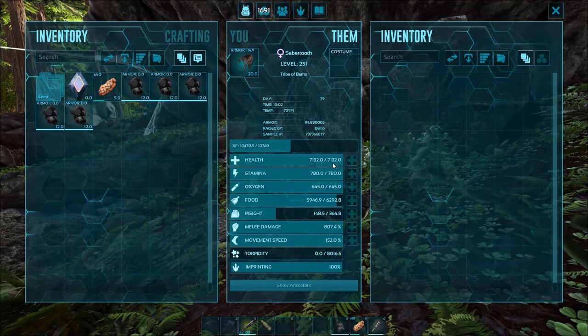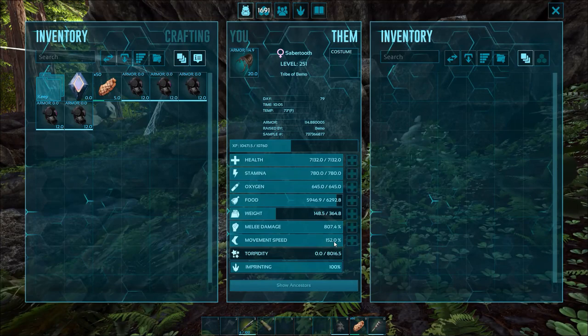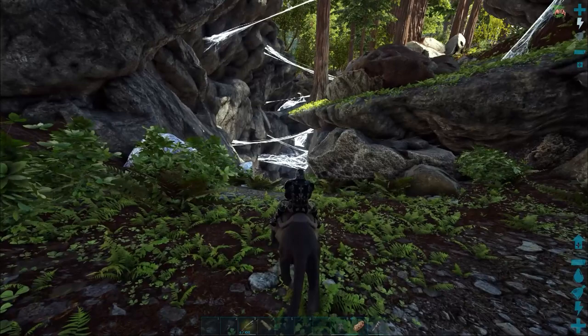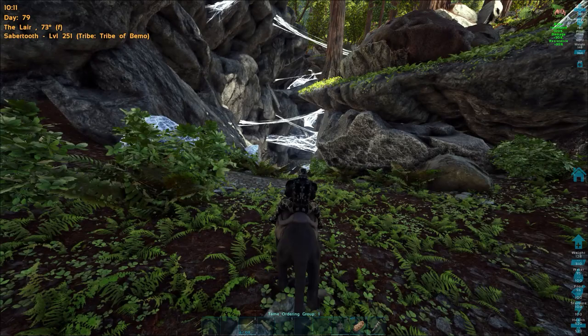Quick show of the stats: 71,320 on the health. 364 on the weight — that was the standard one it came with, same with the stamina, that's the one I was born with at 780. 152 on the movement speed, also born with that. And then damage is up to 807. The damage and health I leveled up a little bit, but other than that it's pretty good on the stats. Plus we got the imprint bonus.